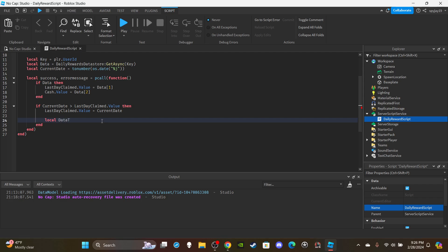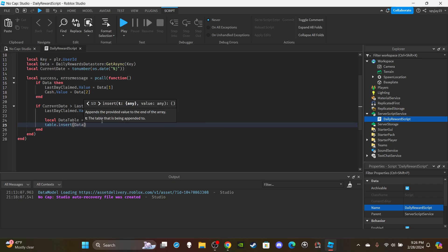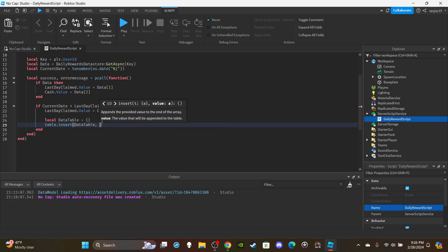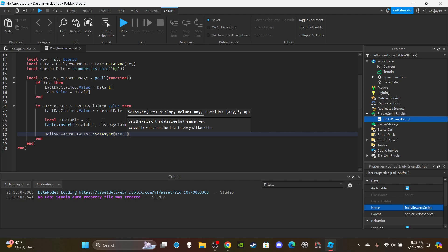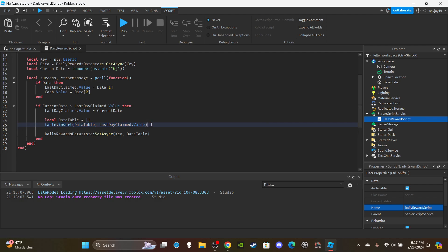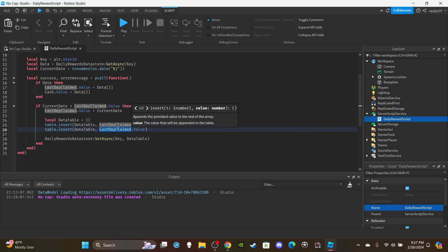We set up a data table to save: local dataTable = {}. Then table.insert(dataTable, lastDayClaimed.Value). Then: dailyRewardsDataStore:SetAsync(key, dataTable). Don't forget to also save cash — table.insert(dataTable, cash.Value) — that's optional but I'm including it for the demonstration.